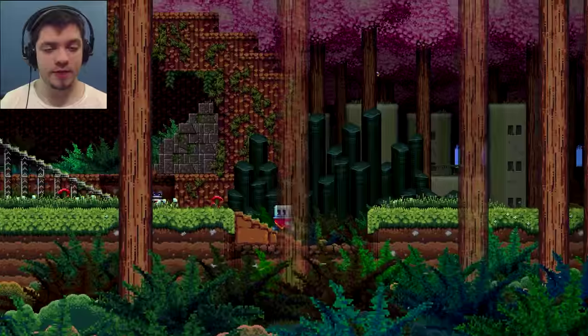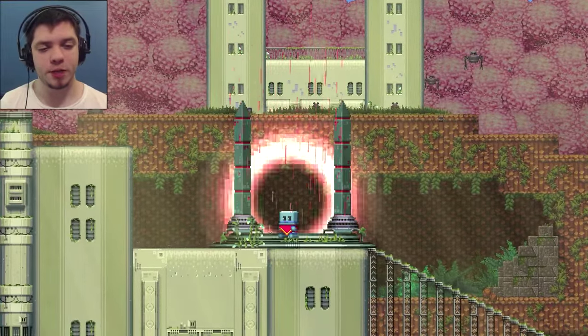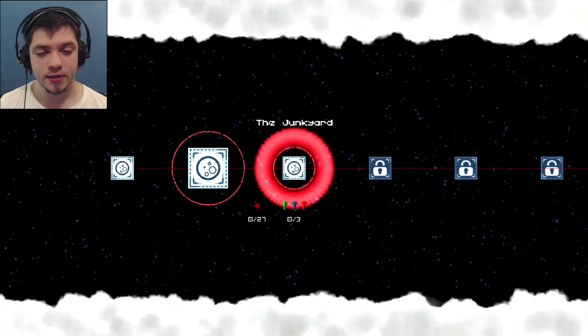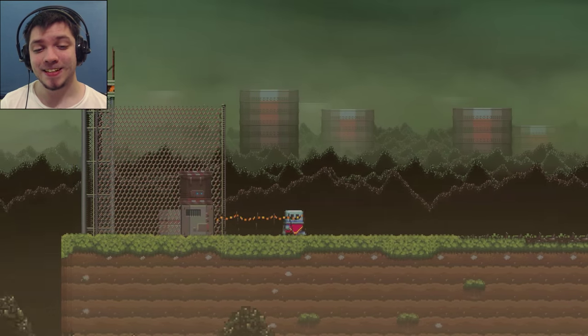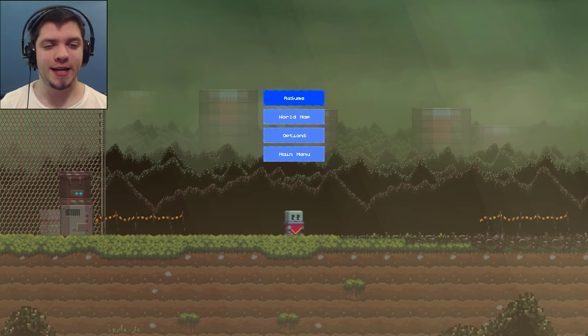I guess this is the end of this level, so we are going to go to the third level — just start it up and see what it looks like. And that will be all for now from Poncho. Make sure to let me know: are you interested in more of Poncho? Because I can play it. Alright — this is the junkyard. Let's see the junkyard. Oh, cool — it looks modern. Kinda. But yeah, that will be all for now.